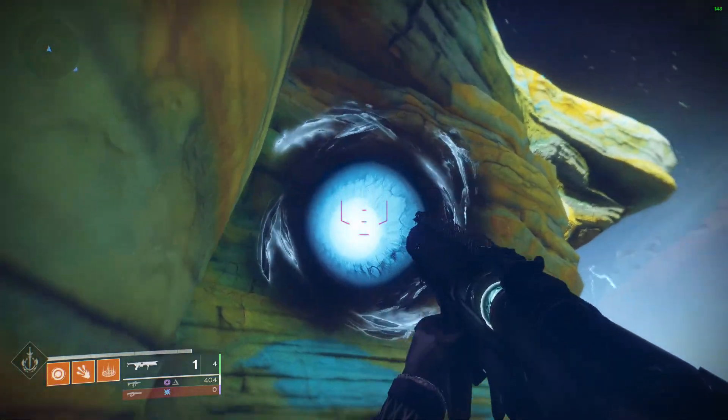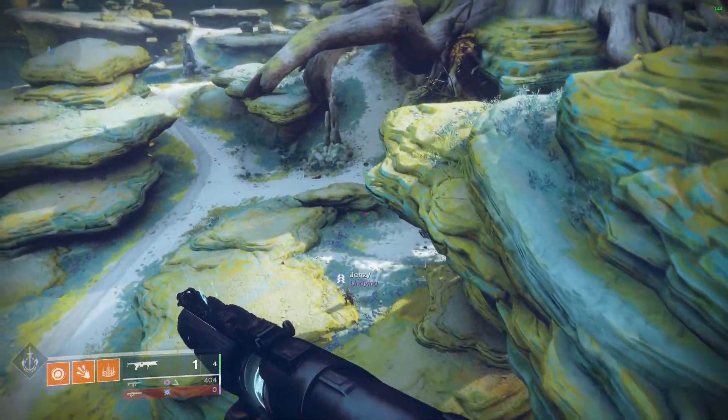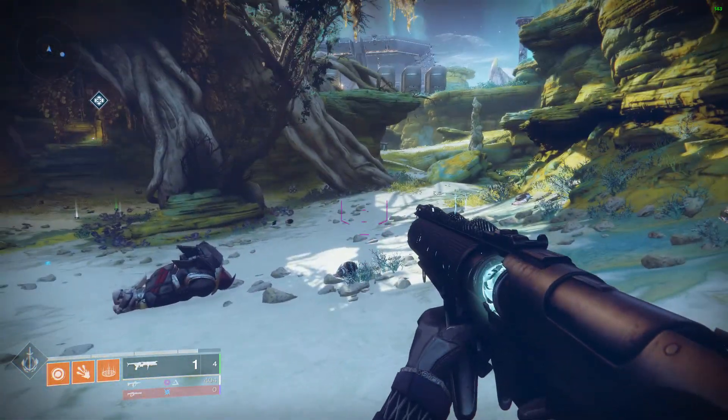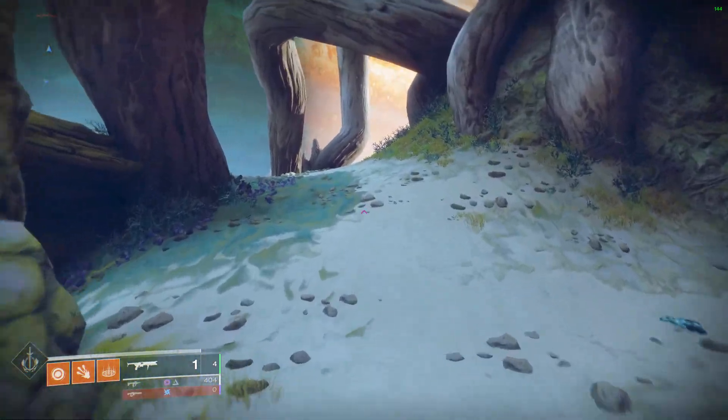Alright, so this is how to get to this weird looking thing that I found near the pyramids. What you're going to do is the weird transmit thing that's going to spawn here, and then you're going to go up these rocks.